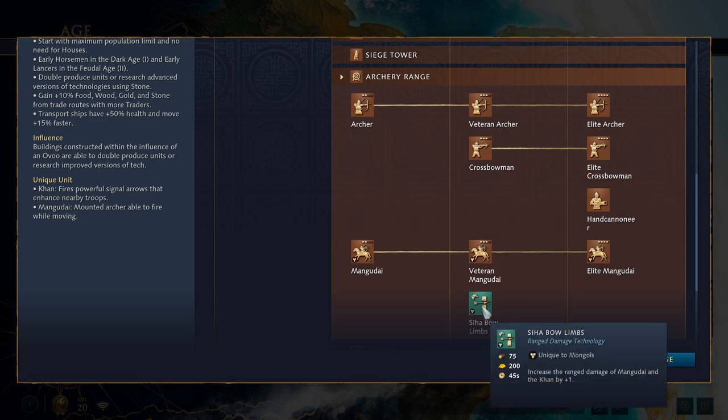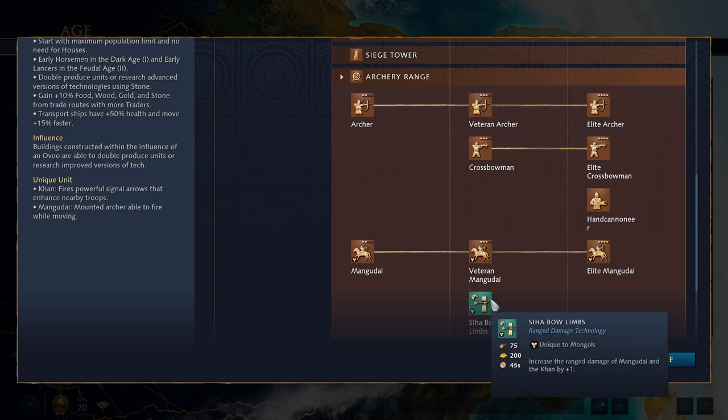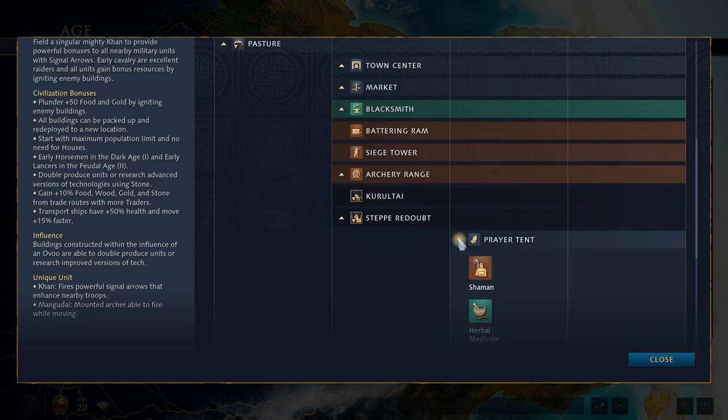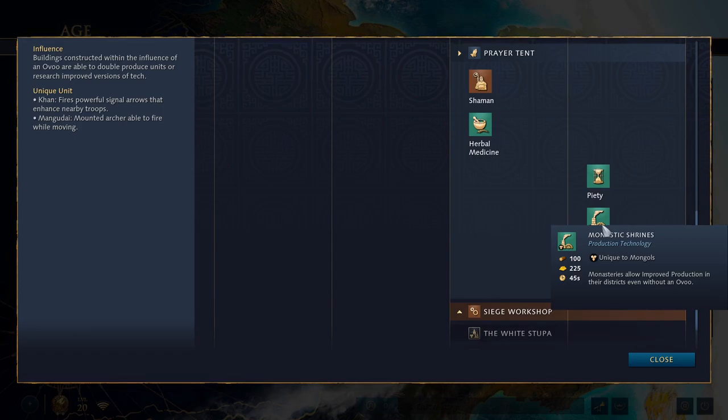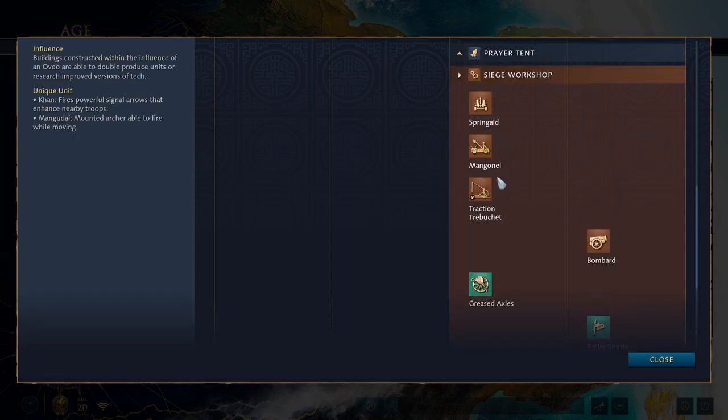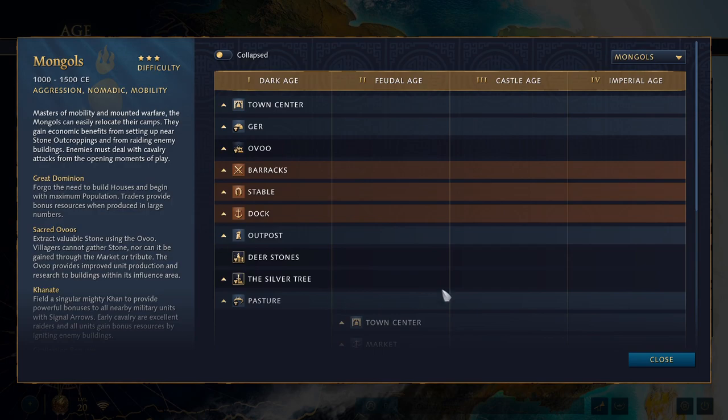The Prayer Tent is your version of a monastery. Monastic Shrines allow improved production even without an Uvu nearby — you can still double pump units and get improved versions of technologies when located near a prayer shrine — so the Uvu influence bonus is not only an early-game thing. The siege workshop is pretty much generic. Those are the unique techs of Mongols: all about aggression, mobility, double pumping units, getting improved technologies, and building momentum early on and not letting go.